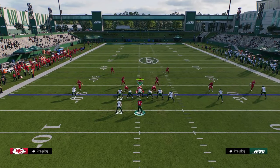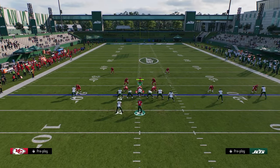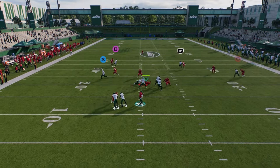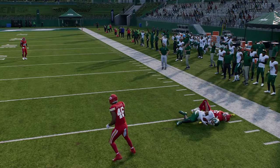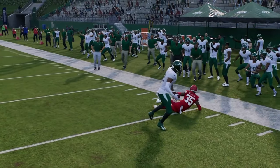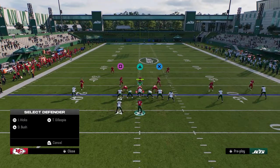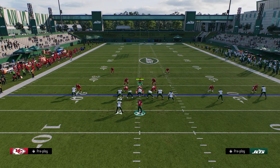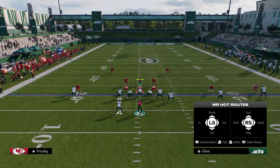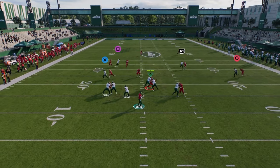They're going to have to have two safeties over the top because of what we just showed. So you just have a very simple read: if they guard the tight end, the post is open. The post route is super money. Because they have to user the post, it pulls their user out of the middle of the field, and then you can check it down to this drag or backside in route.